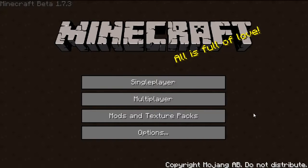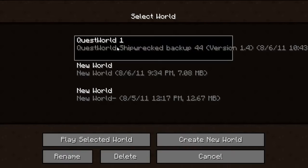What up, brothers from another month! This is Bosnia 360 bringing you Part 8 of my adventure map quest world Shipwreck. I'm using a texture pack called Simple Craft — I'll put a link in the description to the map and the texture pack if you guys are interested.